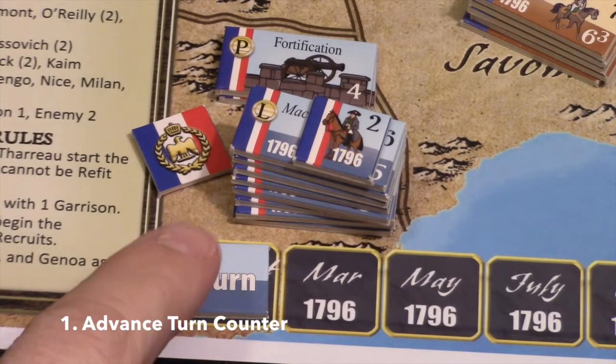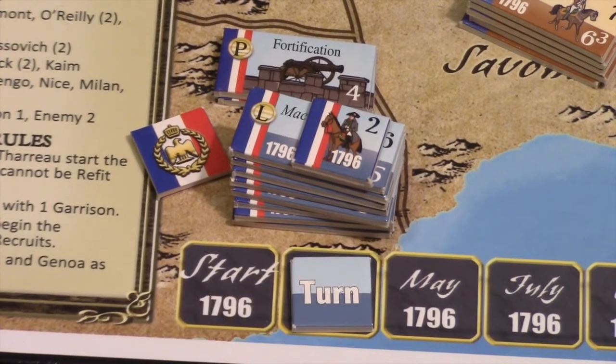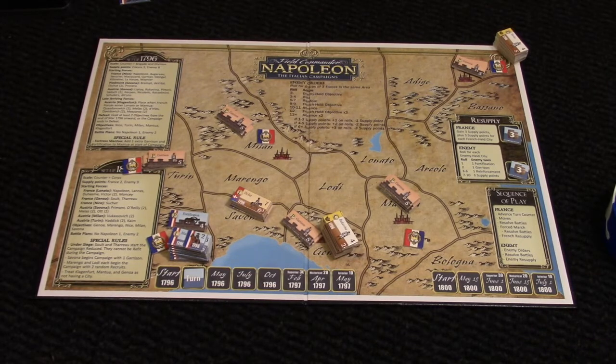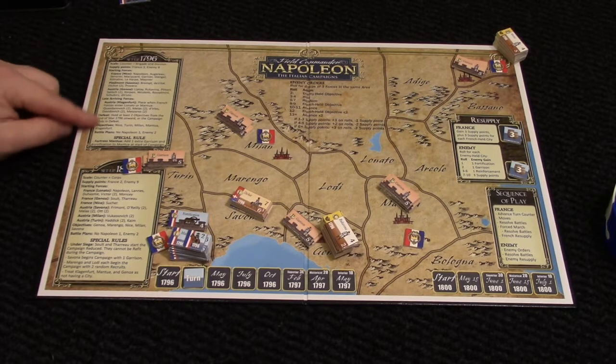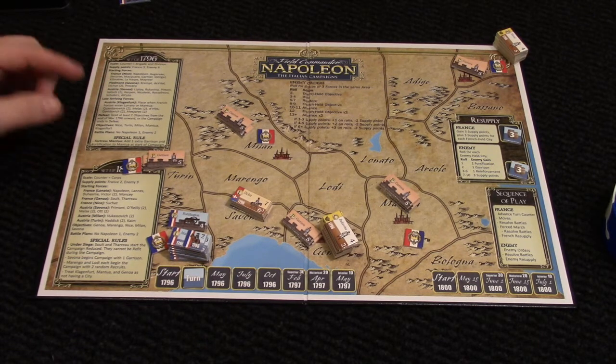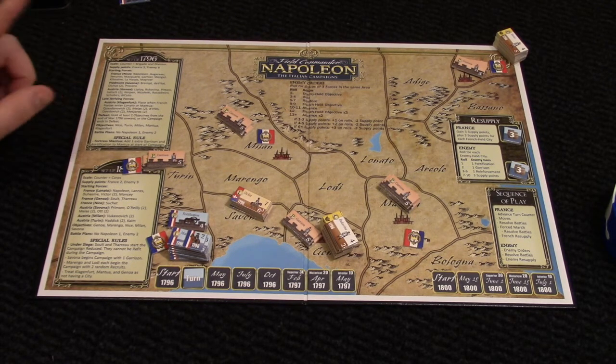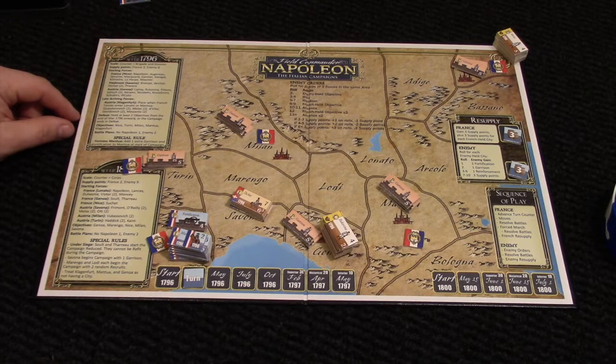The first thing we do is advance the turn counter one step — we are now in March 1796. In order to win the game, we need to conquer all the objectives before the timer runs out. There is a defeat condition: unless I hold at least two objectives from the end of March 1796, which is actually the first game turn, I will lose. So before this turn is over, I need to control at least one more victory point area.